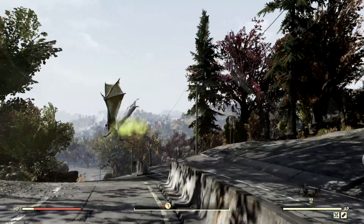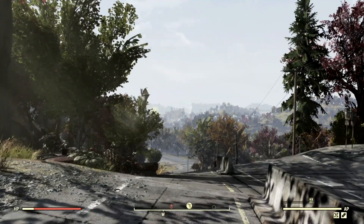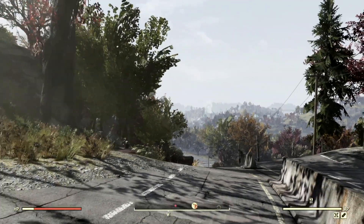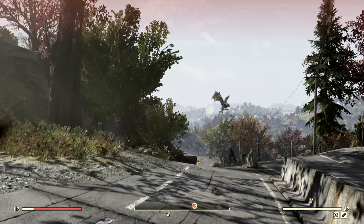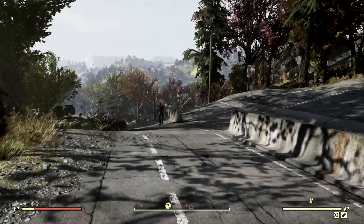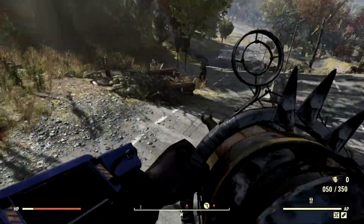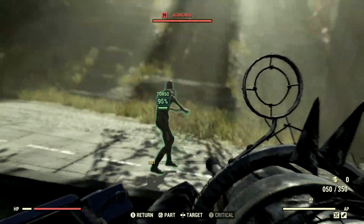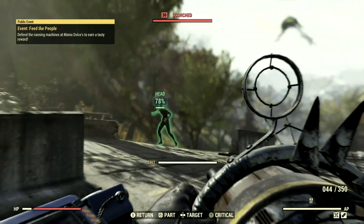The next target on my list that the Brotherhood wants me to take down — I am kind of ashamed of this. This is actually my pet scorched beast Charlie, and I was supposed to have her tamed and chilling at the house, but she got loose and started causing all sorts of havoc with her scorched friends. They're just over here saying you're not going to take Charlie, but I'm taking her back.